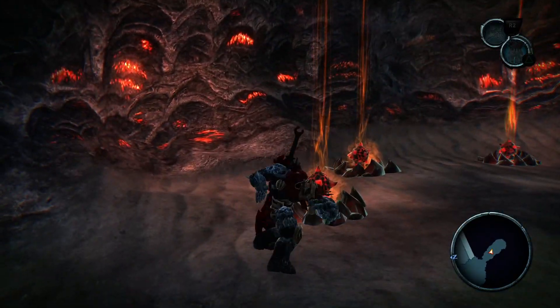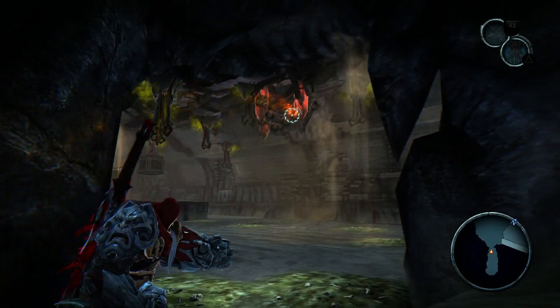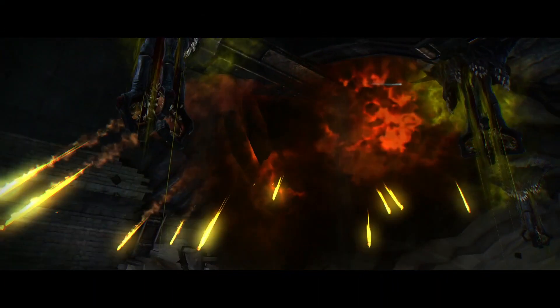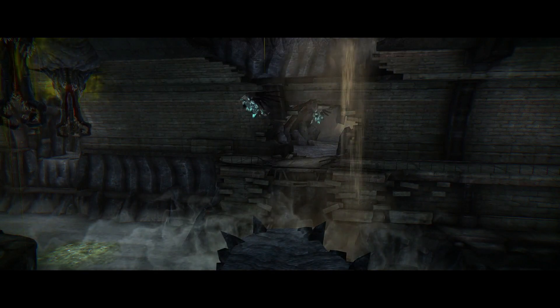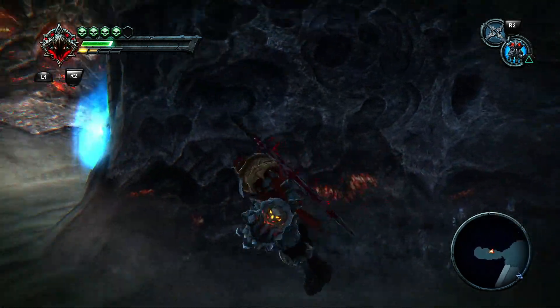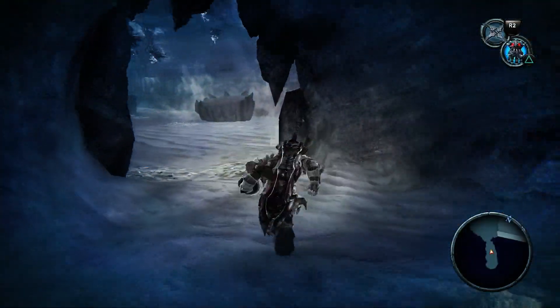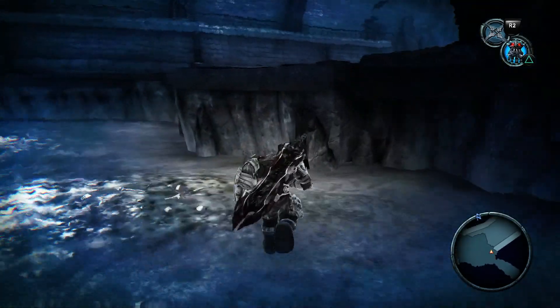Grab the bomb flower, toss it up here — explosions — and it drops down our platform. Don't go out there immediately because you will get eaten. Hit this one, and then make your way out, and then you won't get eaten. It'll be a fine, dandy, joyful day.